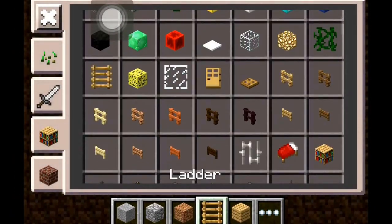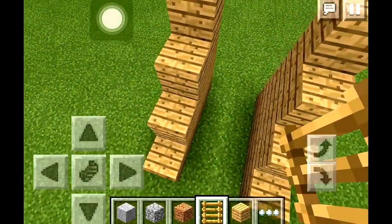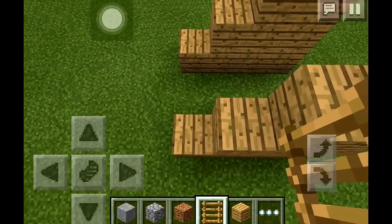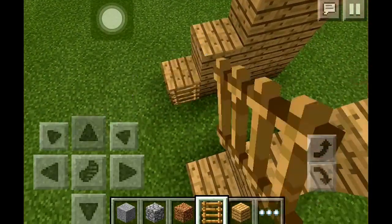Here's how you're gonna do this: get any block — I'm just using wood, you don't have to use wood — and what you want to do is put it like this.